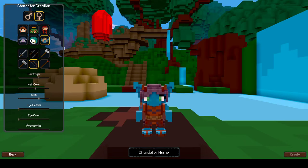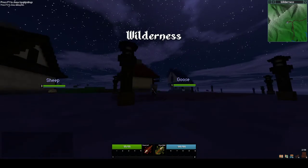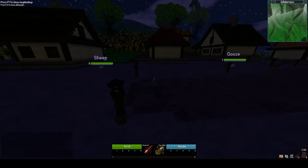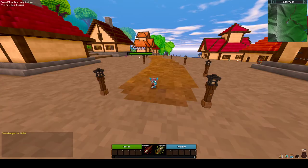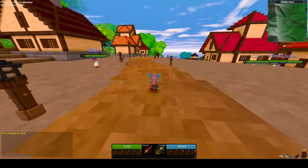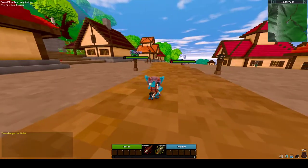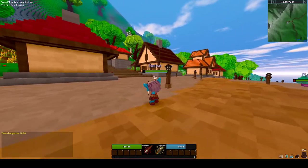No accessories yet. Character name: Potato. And let's enter the world. Oh, it's night time — interesting. So when you create a single player world, you're kind of in admin mode, so there are some little commands you can use to help out. Level one goose. Time to die.